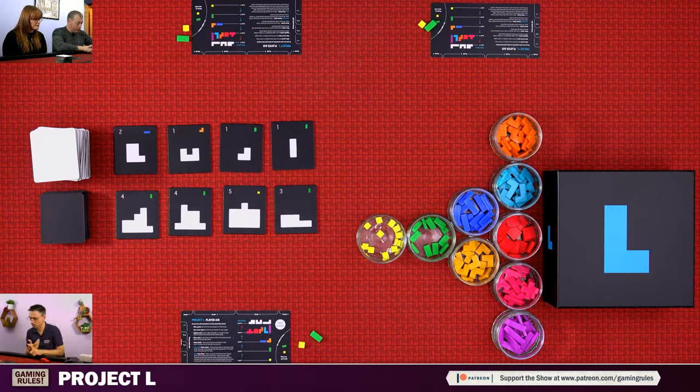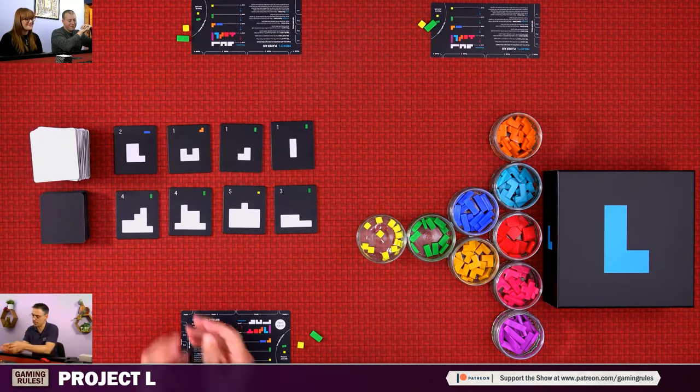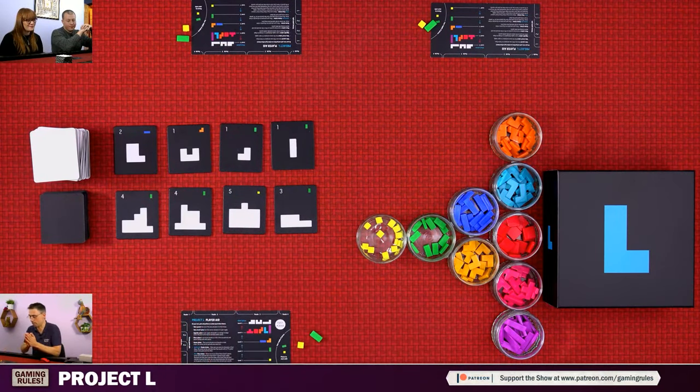The master action can only be done once per round. It allows you to place one piece on each of your puzzles — obviously more efficient than a single placement. However, from my limited experience, if you think 'I'll take four puzzles first to maximize the master action,' well, you've only got two pieces to start. So you've got to get started and complete puzzles before you can move on.